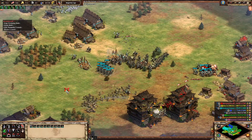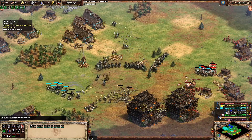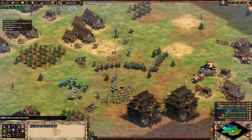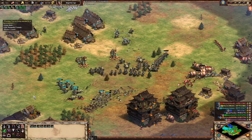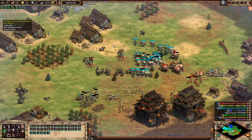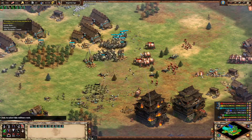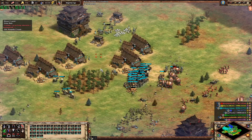Hey everybody, I'm Hamza Kramza and today we'll be checking out a very fast 16 pop scout rush build using the Mongols. The Mongols have a strong civ bonus that will enable us to get those scouts out ASAP with a lean but manageable economy. When executing this build appropriately, I believe this can be used as a great mix-up to add to your Mongol build arsenal.